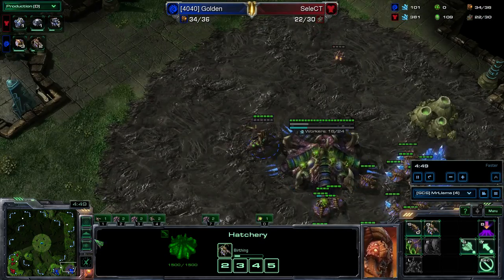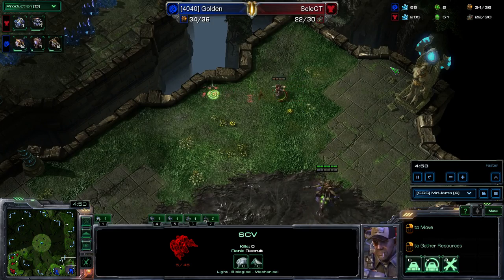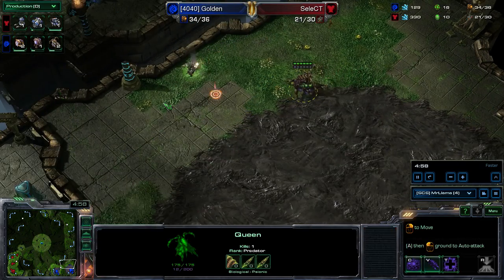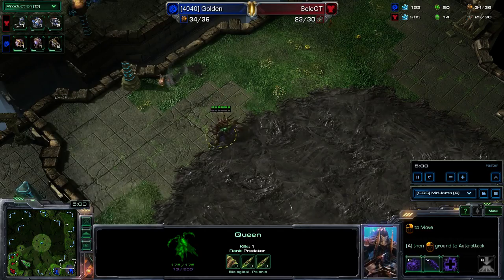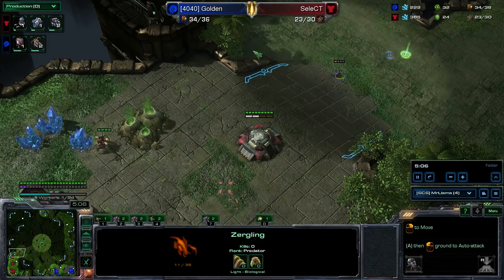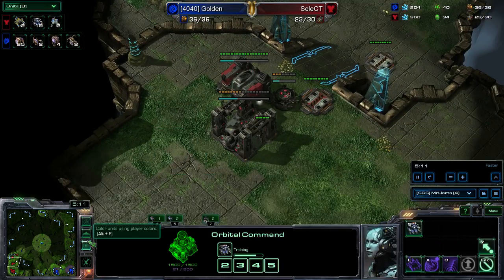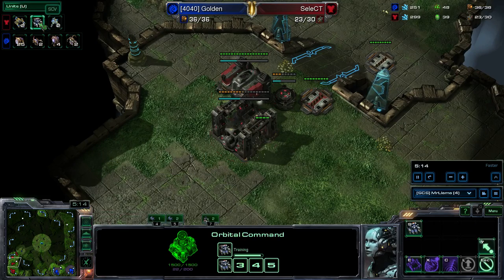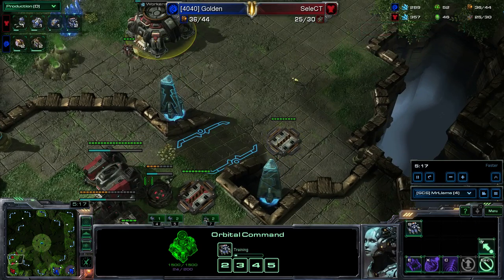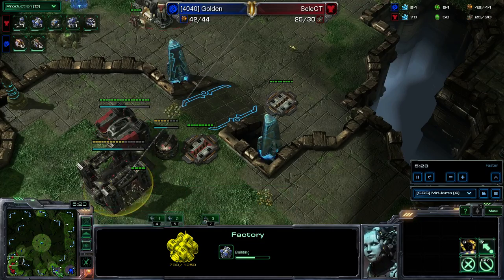Even as a Zerg player I'm usually not that inclined to get queens out super fast. He gets spied in the face and he stopped. Units-wise, we should see the Zerg slightly ahead of workers by about six. Mule calldowns are in place, reactor going — should be finished up about the same time as the factory.